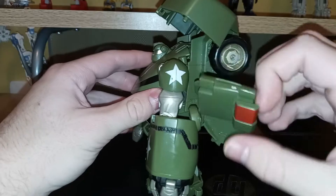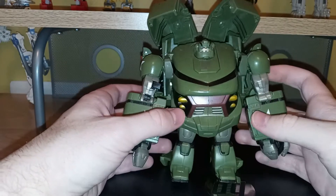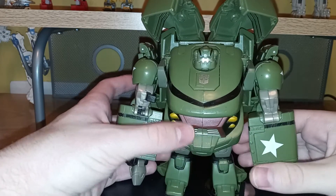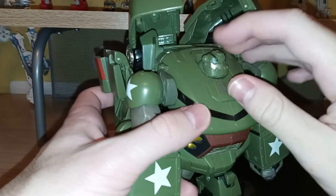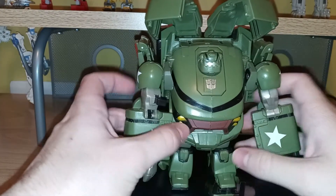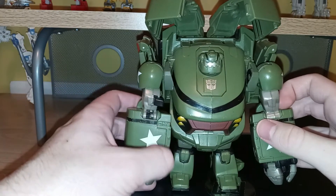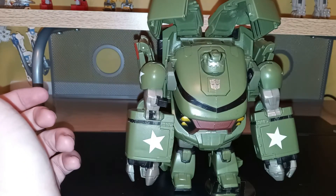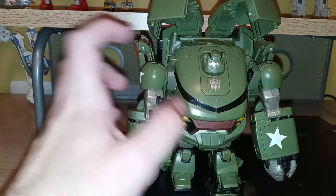Really, the biggest complaint is that these don't tab in. Oh well. Still, he's a very nice looking figure — I really like how this figure looks. The headsculpt definitely looks like Bulkhead. If you prefer the leader class version for the scale, I don't really blame you. But personally, I like this one. And he's in scale with his rivals like Lugnut, and honestly the scale between rivals — when there are scale issues there — that bothers me more, in all honesty.